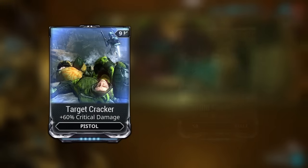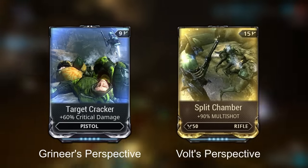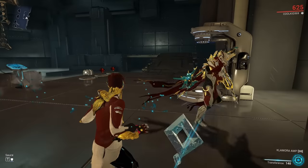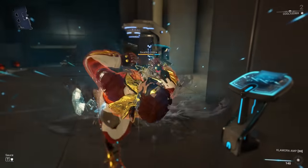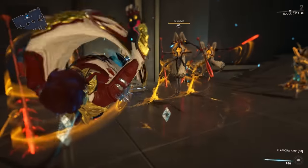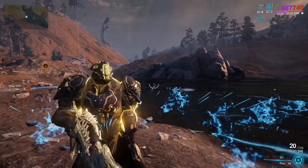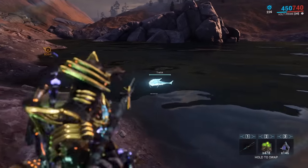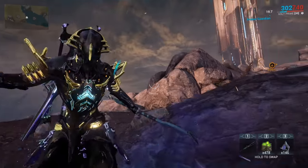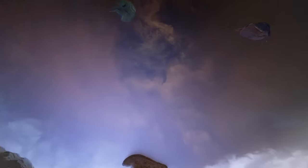The mods Target Cracker and Split Chamber actually depict the same scene from two different angles. If you enable Friendly Fire in the Simulacrum and enter your Operator form, Umbra will actually attack you — lots of allied AI behave like this, including Nidus's Maggots, Wukong's Twin, Caliban's allies, and most Companions. Damage buffs like Roar and Volt's passive can boost the damage of Fishing Spears, letting you avoid swapping between Spear types on the Plains. The Captura Freecam can pick up Wisp's Reservoir buffs, though they don't do anything.